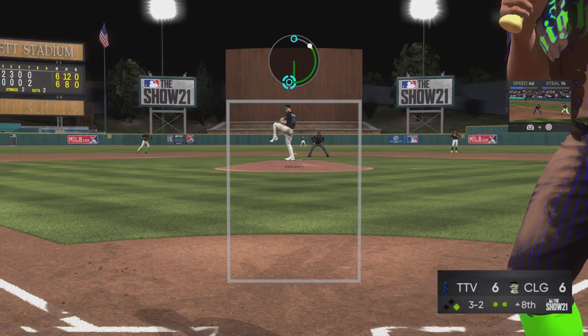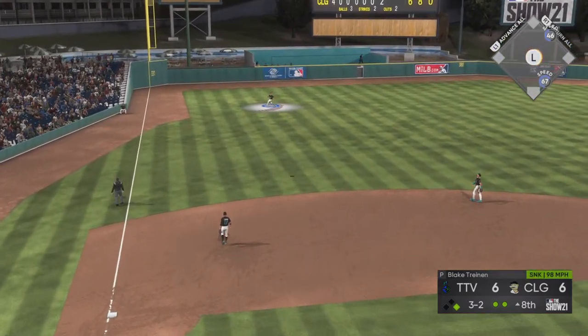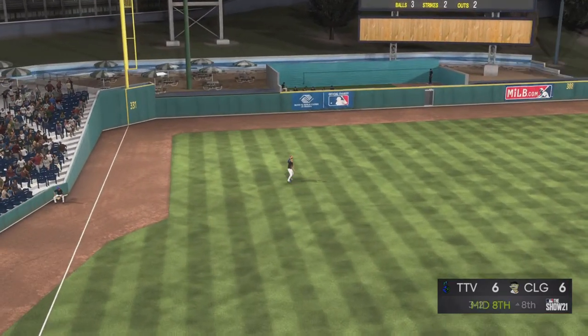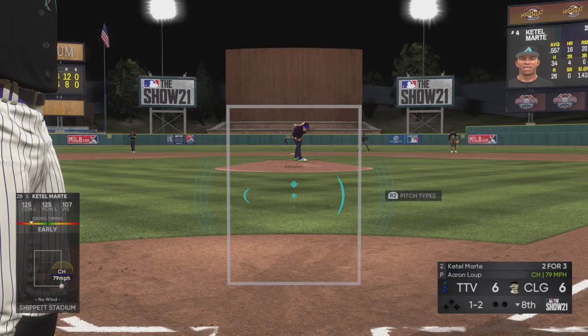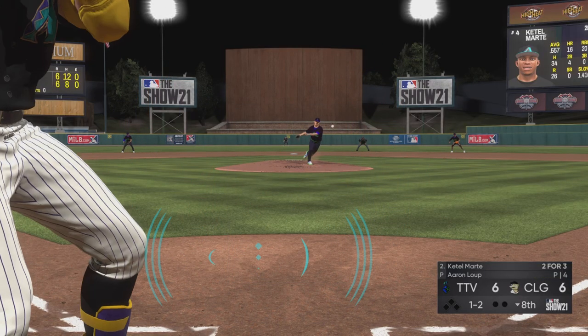Pretty close play at the plate — I thought I was out when he threw the ball, but we get in there safely. Now facing Babe Ruth, who already has two home runs in this game. We finally get him out, getting him to chase on a 3-2 count with two outs, and we're going into the bottom of the eighth inning.